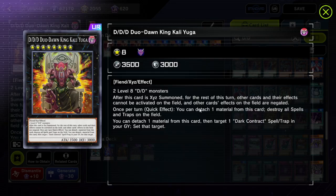Once per turn, quick effect - you can detach one material from this card to destroy all spells and traps on the field. This plays around things if your opponent is playing a control deck rather than a monster-heavy deck. Then you just do this in the end phase.